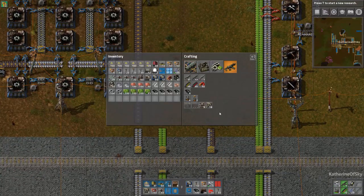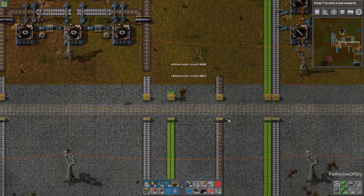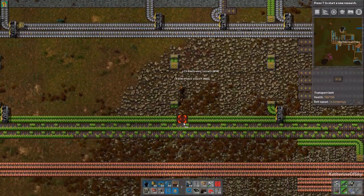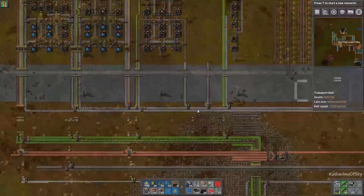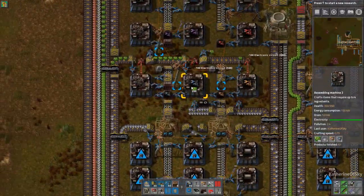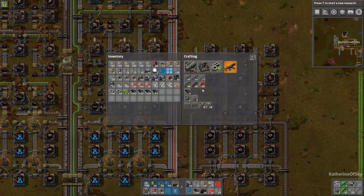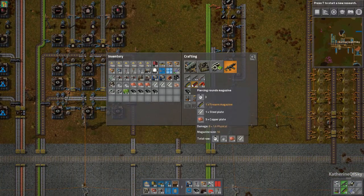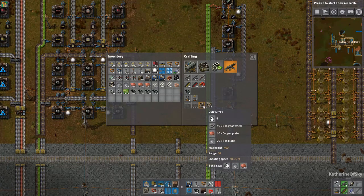For turrets, we don't need green circuits — wow! So we can delete this line. Actually, I could just disconnect it because maybe we'd need it for something else. Let me just grab all this stuff. I know I have so many circuits in my inventory — let's redistribute them a little bit. Take half a stack there and more. They'll probably never use all of these. It's okay to have some on me, but I don't need five stacks. So I think I can make ammo. We need steel, copper, and iron.